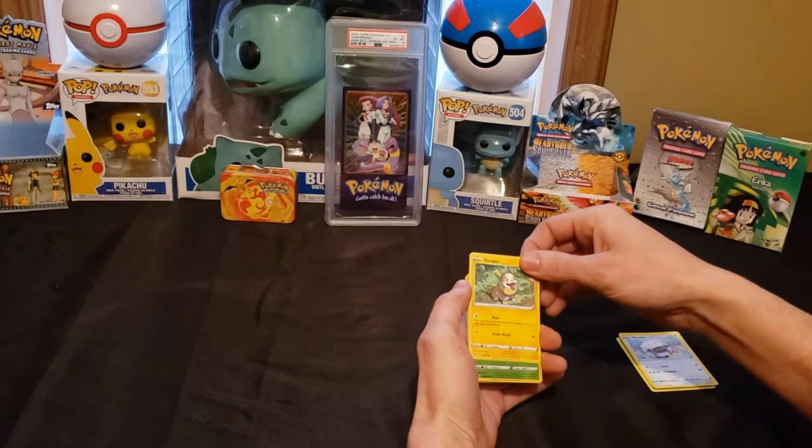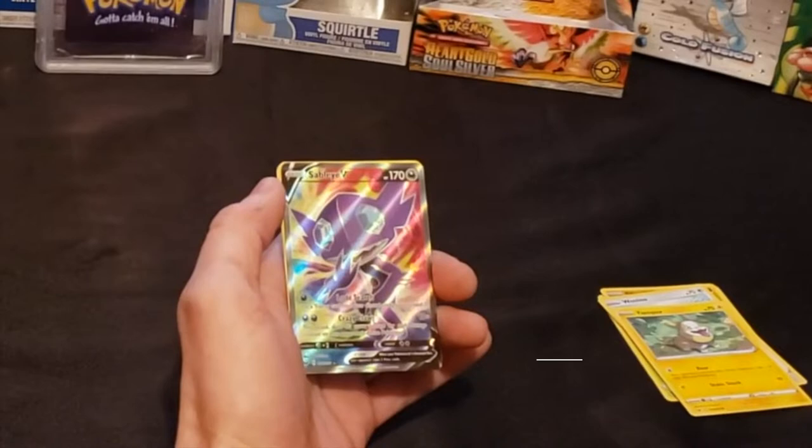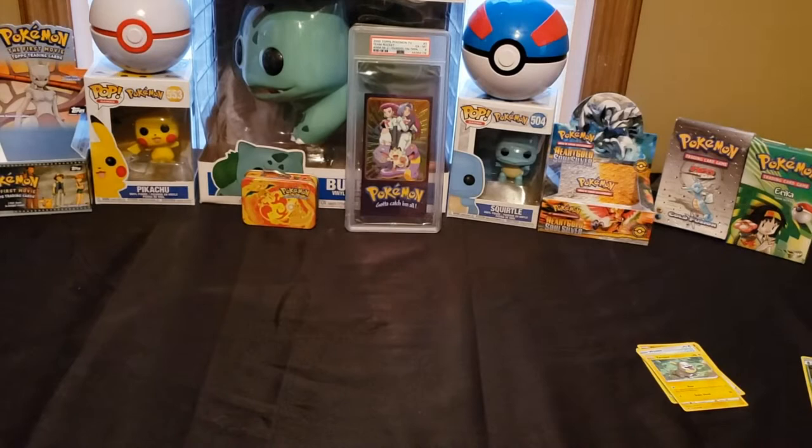I'm pretty sure the hit's coming up here. It's a Yamper — there's your reversal of the Dockler. I don't have any of these. Oh! We got a Save Live Beat — look at that one. Very first blister pack, nice hit. Let's go ahead and get that in the sleeve. The centering looks pretty good on it, I think.